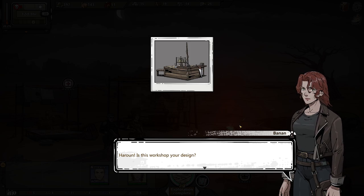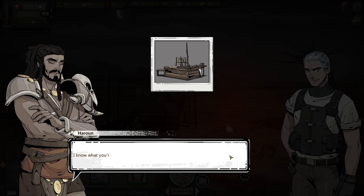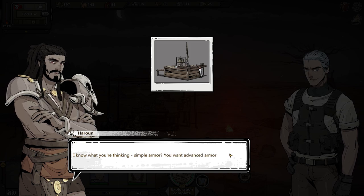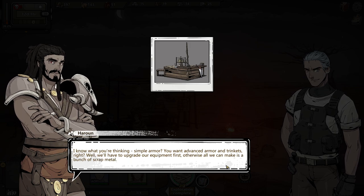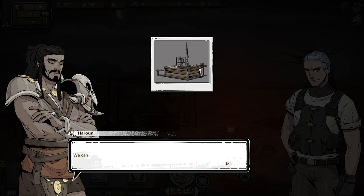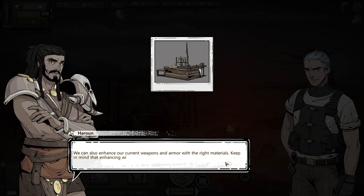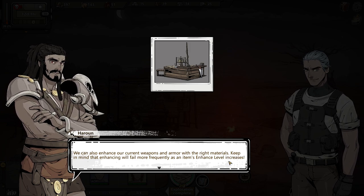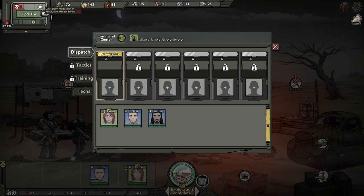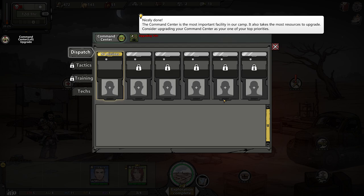We now also have a crafting station. Our new workshop has tools which will allow us to cut, smelt, and mold materials — we'll even be able to forge simple armor. We'll have to upgrade the equipment first, otherwise all we can make is scrap metal. We can also enhance our current weapons and armor with the right materials, but keep in mind that enhancing will fail more frequently as an item's enhanced level increases. Haran's back — he survived, we got money, and we have all those supplies to upgrade the command center.